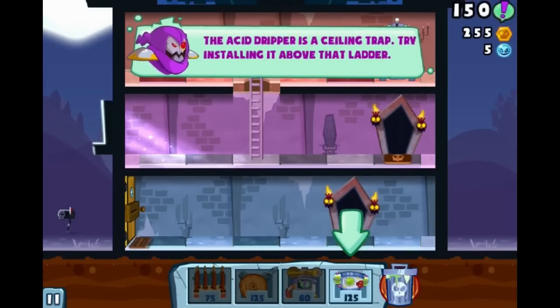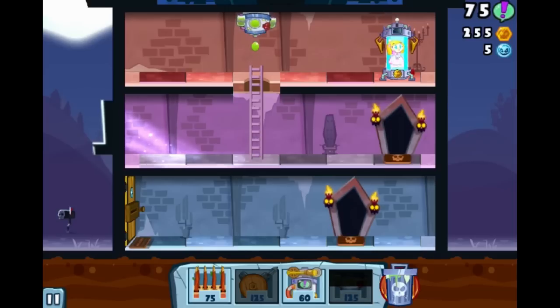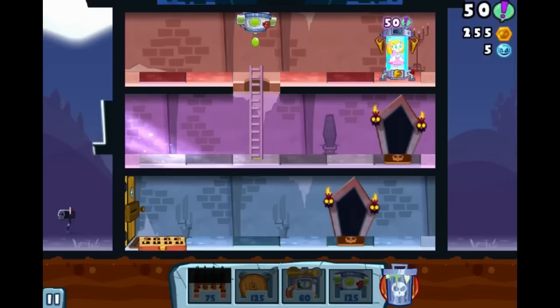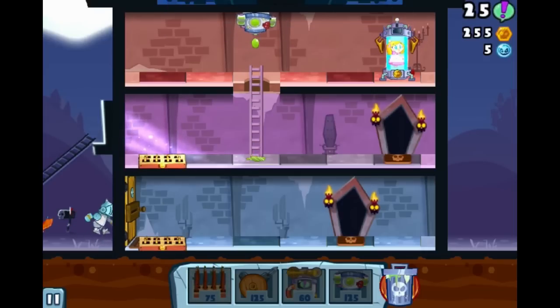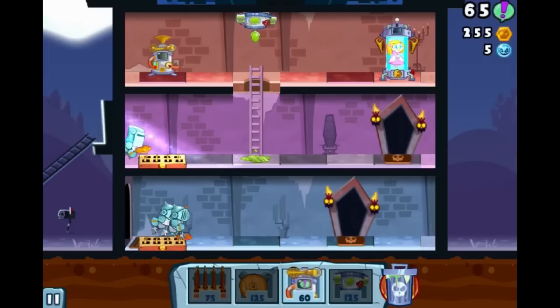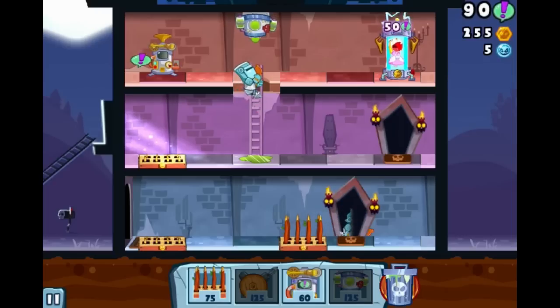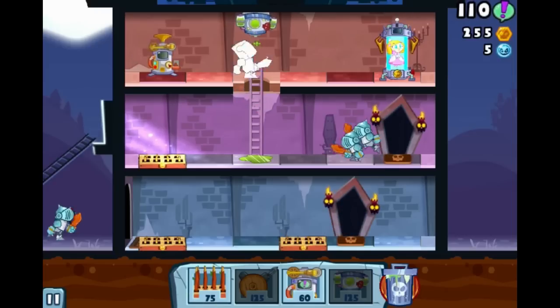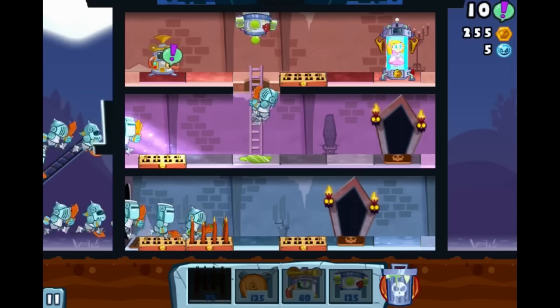The acid dripper is a ceiling trap — try installing it above that ladder. Okay, cool. Final wave, you say. Good, very good. We need to get our hands on a generator, and fast. Come on, come on. Ooh, scary. Alright, I'll take care of him. Alright, excellent.